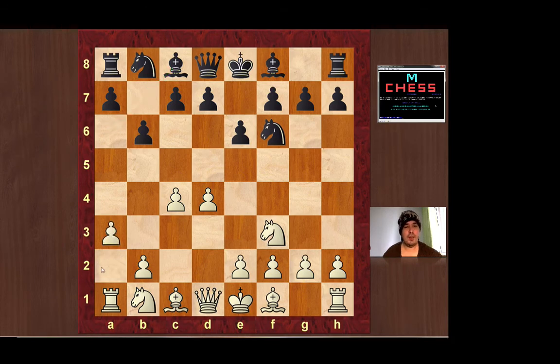I played a3, which simply prepares to play without allowing black to pin my knight on c3 with bishop b4, which would take away some control of the e4 square. It's a pretty useful move — very famously played by Gary Kasparov, the 13th world champion, in numerous beautiful games where he played attacking chess and sacrificed all over the kingside. MChess played bishop b7 and I played Nc3. The point of a3 is that he cannot play bishop b4, pinning and indirectly getting control of e4.